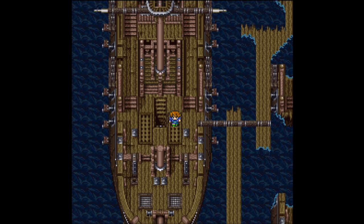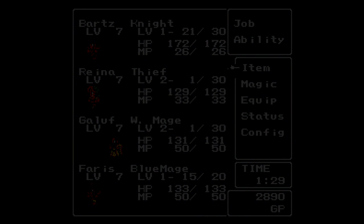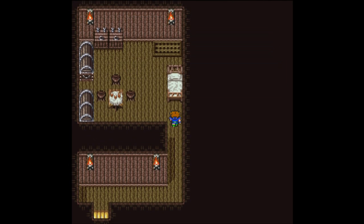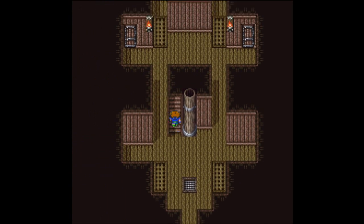Welcome back, this is Baller Scuba with more Let's Play Final Fantasy 5. When we last left off, we were stranded in the Ship Graveyard. I'm joined as always by my party of Bartz, Reina, Galuf, and Faris. I've been doing a little grinding - got everybody up to level 7. Reina and Galuf are up to job level 2, Bartz and Faris are at level 1. We're grinding here because it's very close to a healing spot. Galuf gets the bed while Reina, Faris, and Bartz hang out around the table.